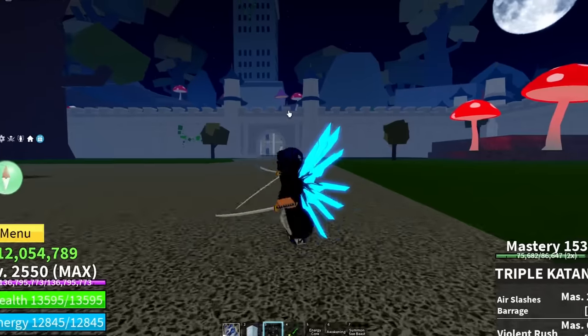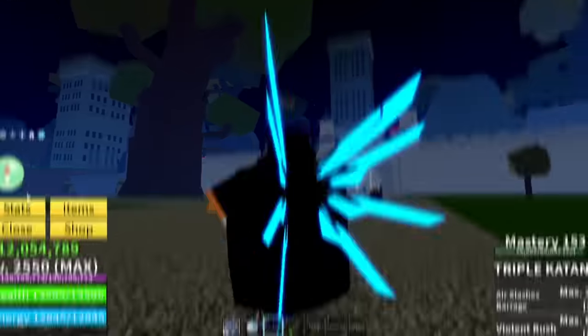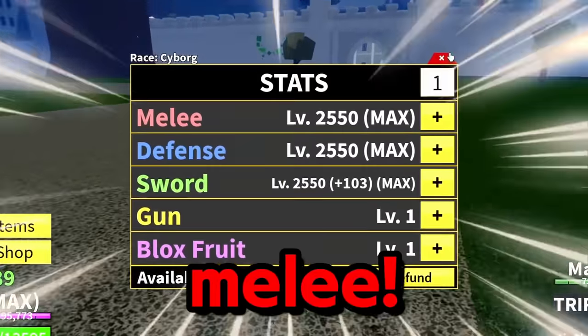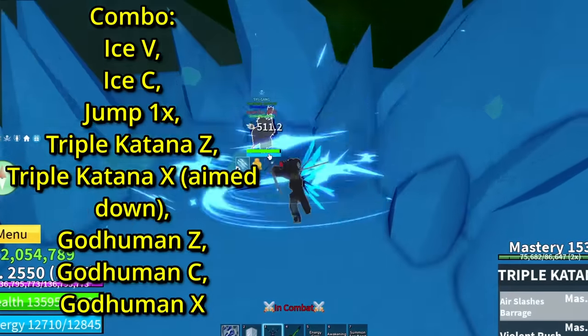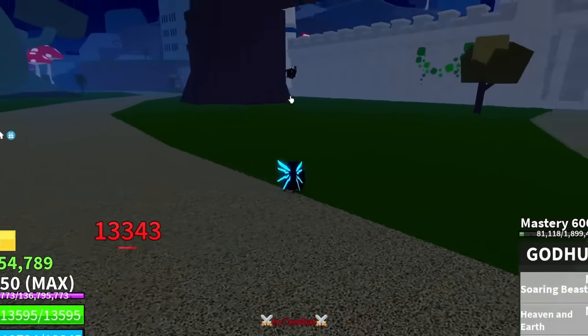What you're gonna need is Ghoul, Human, Ice, and triple katana — that's all. For the stats, it's pretty simple: sword, defense, and melee. Now let me show y'all this combo. Basically, you just want to do ice B, jump up in the air, and do this and that.